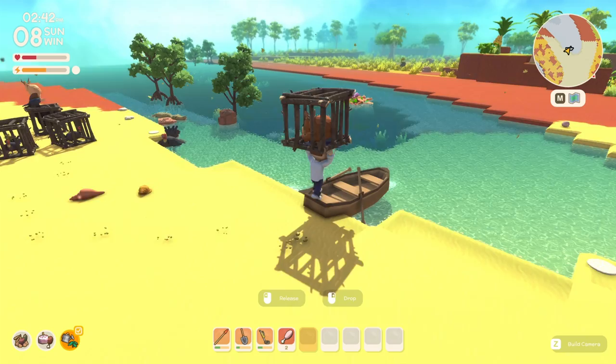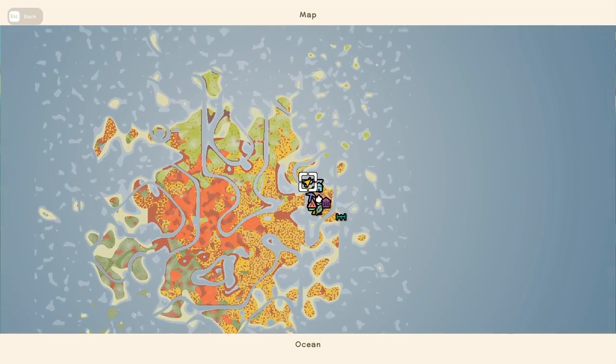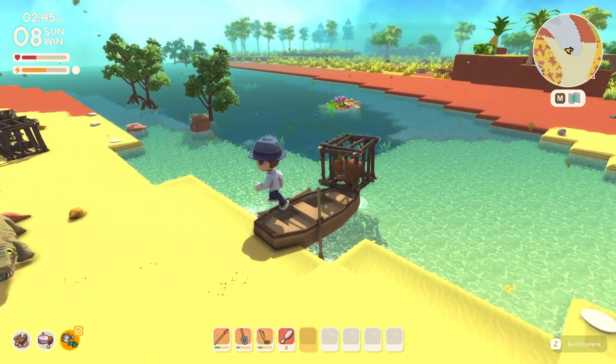What you'll need is your first vehicle license so you can craft a rowboat. Dinkum's waterways are almost designed like roads, so the idea here is to have your boat close by as you go on hunting trips. From there, you can place at least two cages on your boat and then row back to your base with them.